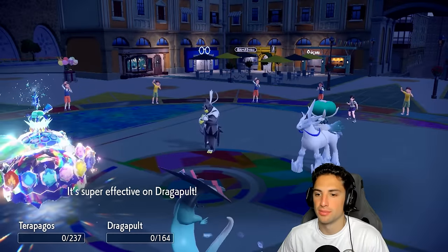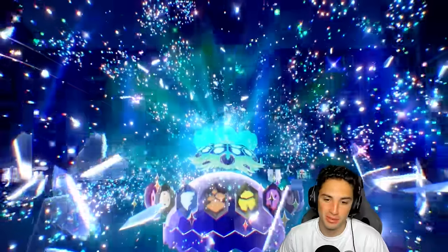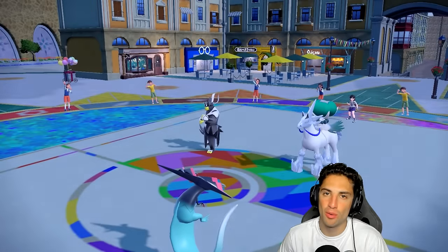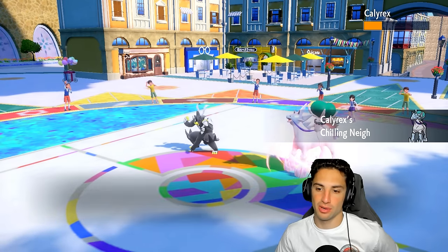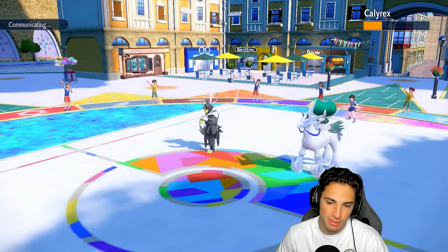That Tailwind was probably smart from them — just set it up with the bird. I wish our Terrapagos did outspeed Calyrex because if it did we were just going to KO it and win the game. We just needed a bit more speed — if we could've gotten off one more Terra Starstorm we could've been thriving. Not a bad match overall with Dragapult and Terrapagos; the bulkiness of the horse just got the best of us. Maybe we should've swapped into Incineroar.